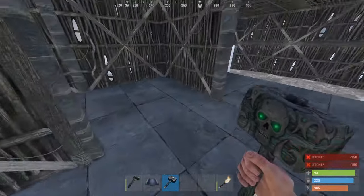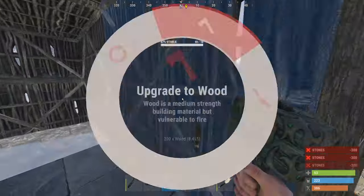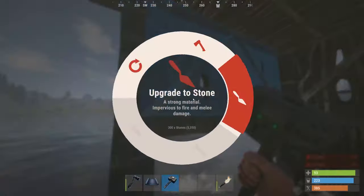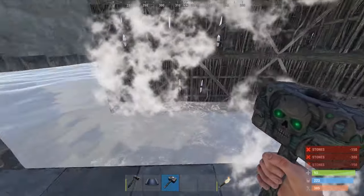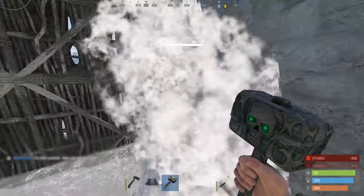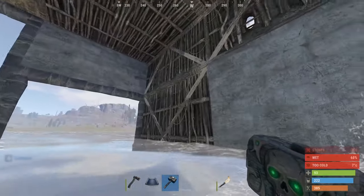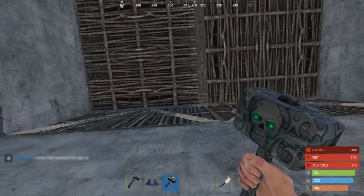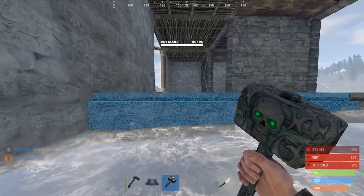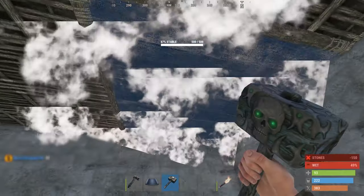That'll encourage them to go through this door plus this door, just wasting more of their resources. There's no point doing any of this more than stone, because the garage door entrance is your weakest point — nine satchels for a garage door, stone walls ten. So what's the point of upgrading the stone wall?